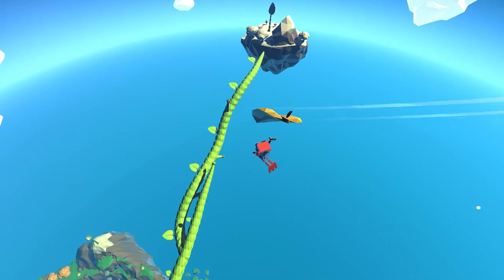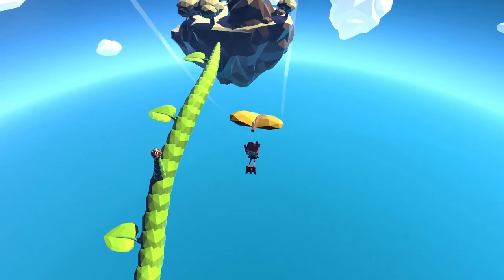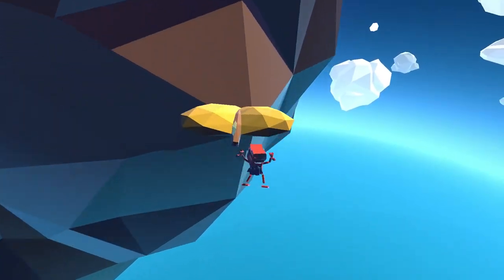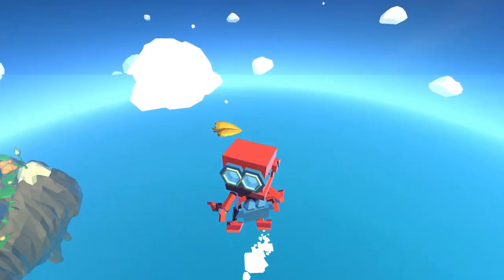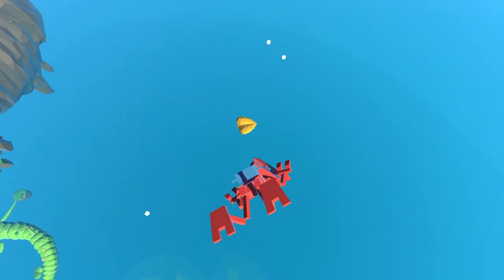To do this, we just have to pull out our glide leaf and then bump into something. I'm going to bump into this little island here. Now you're going to fall a lot faster than your leaf — you're a robot — so use your boost to kind of catch yourself in the air and let the leaf fall below you.